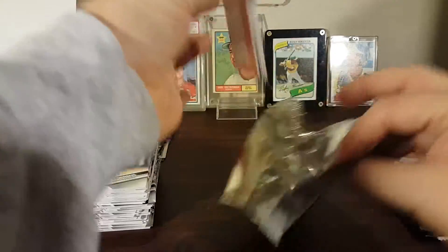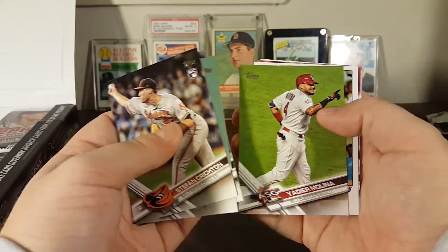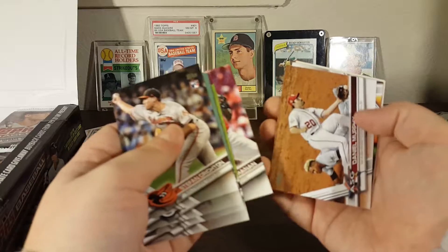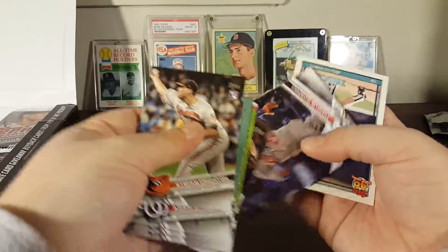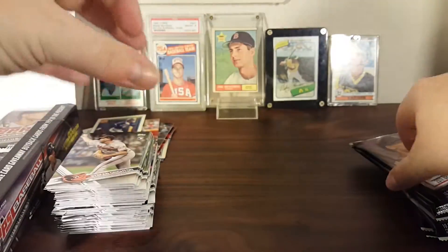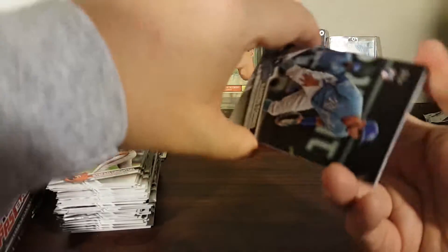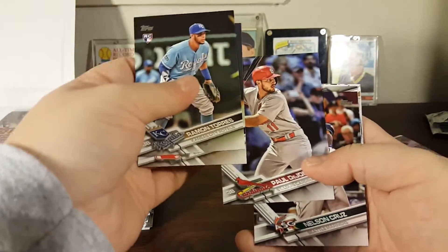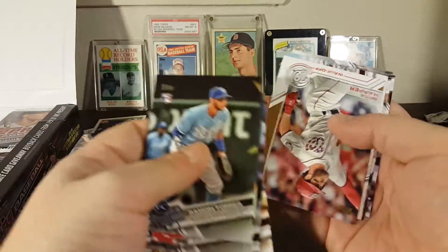And a buyback card on the back. Stefan Crichton rookie, Adam Eaton on the Nationals, Peter Bourjos, Yadier Molina all-star game, Tim Raines — oh that's not a buyback, it's an All-Rookie Cup. Jake Buchanan, Daniel Murphy all-star game, Jose Altuve all-star game, Daniel Hudson. Franklin Gutierrez and there's the buyback — I think that's a bronze buyback. Devin White.